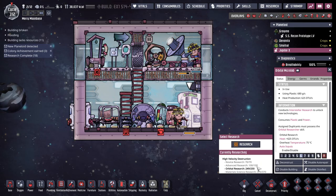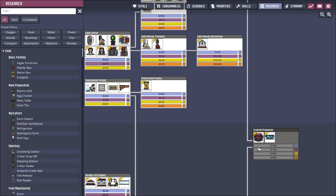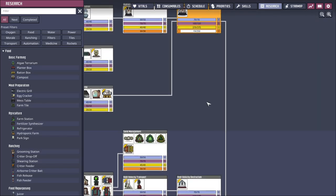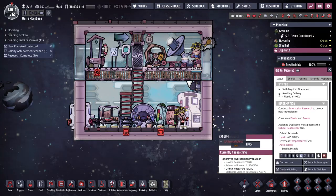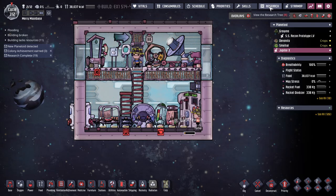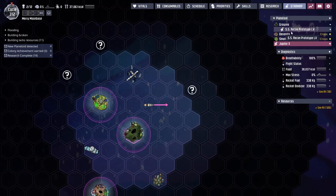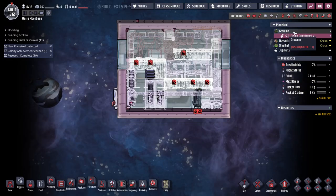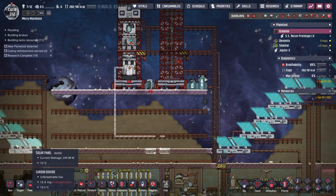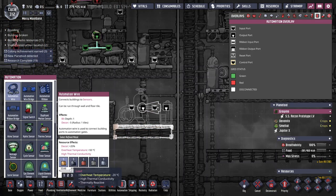Drill cone research should be just about done. Perfect — now we can crank that up and they can do all of that, and probably that too. We're already on dupes research, and one of the big researches is done. I'm now queuing up an oxalite refinery.